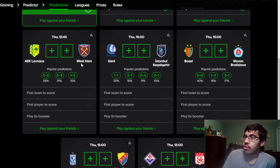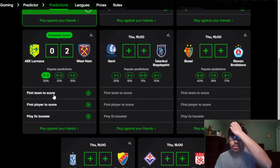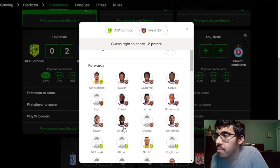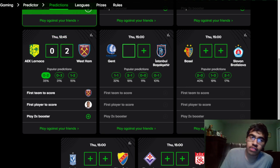AEK Larnaca vs West Ham: West Ham have Coufal, Cornet, and Fabianski out. West Ham should be winning this though — I'm going with a 2-0 win for West Ham on the road. Jarrod Bowen to score the opening goal.